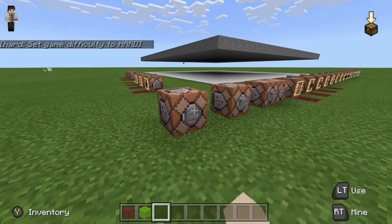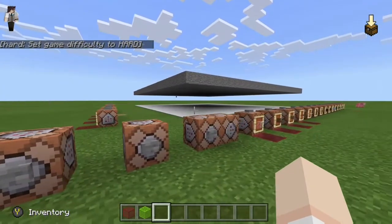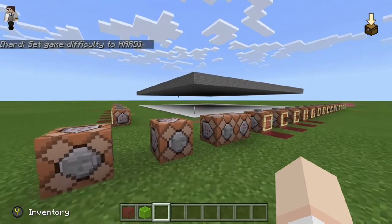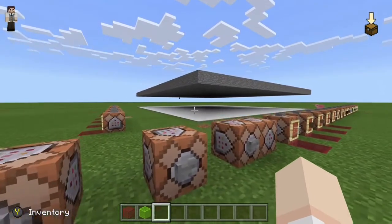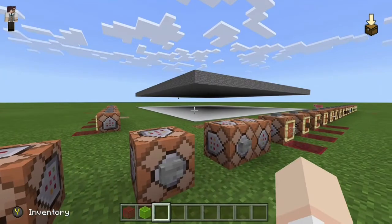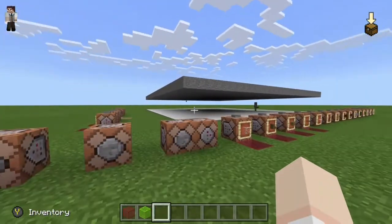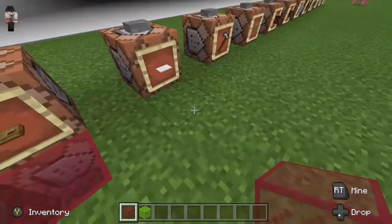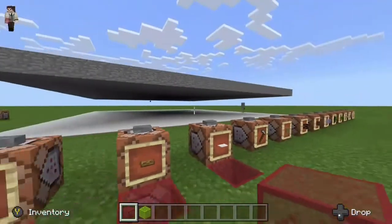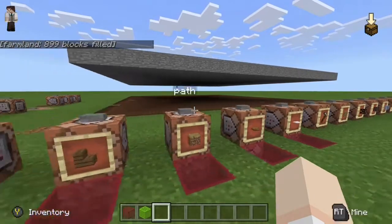We're going to test the carpet now. From what I understand, carpet was supposed to be safe from mob spawning, except when we used it in Xbox One Edition for the creeper farm the carpet didn't work because spiders were still able to spawn. We got one — and if we got one we're going to get more. So that is a negative on carpets.